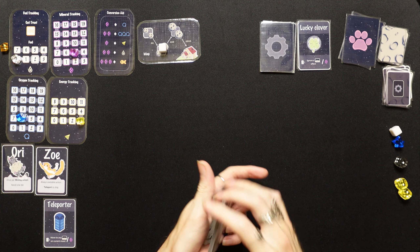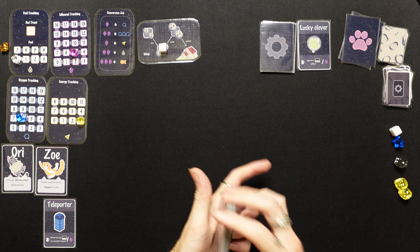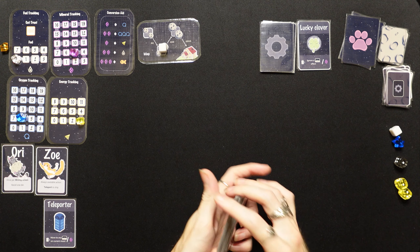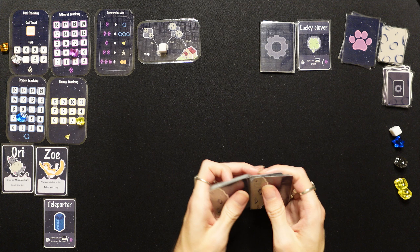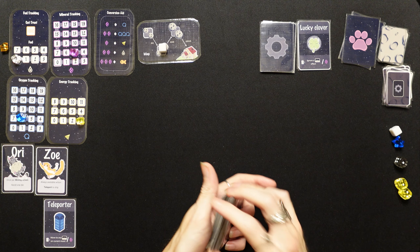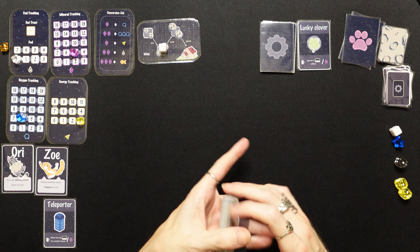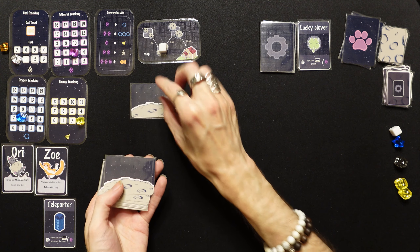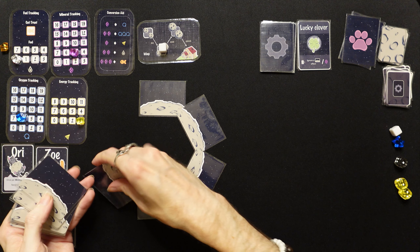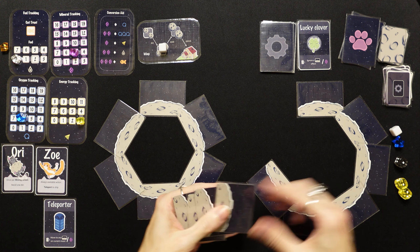We take the teleporter with us to the next moon system. Our status: no fuel, five minerals, only six oxygen, and three energy — not looking good. We didn't get many minerals, and that one patch really ate into my energy. Some unfortunate rolls this run, but hopefully it'll turn around.